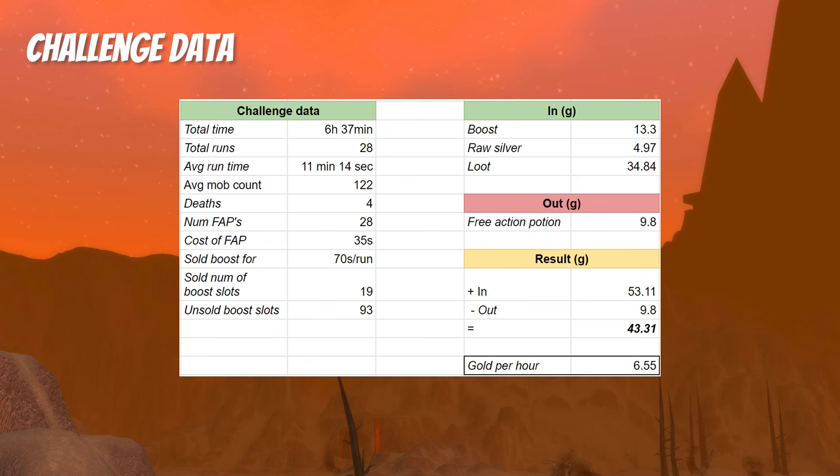The 19 boost slots resulted in a total of 13 gold and 30 silver. The raw silver that dropped brought in almost 5 gold. The biggest income was the loot I sold to a vendor, which was almost 35 gold. Note, I sold everything to the vendor except a few bags that I kept for my alts I boosted. As mentioned, the 28 free action potions cost me around 10 gold. In total I got 43 gold and 31 silver in profit from the challenge.